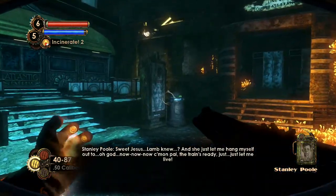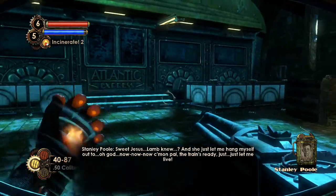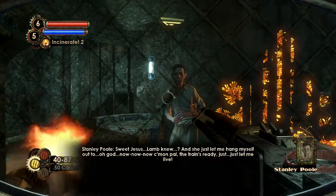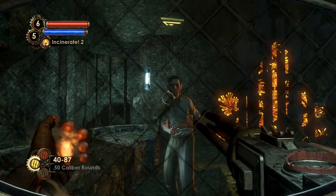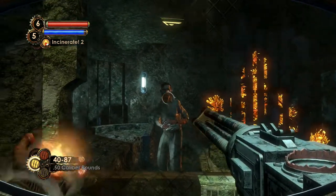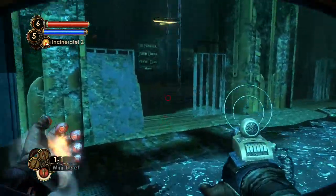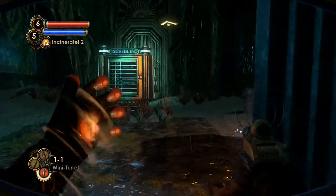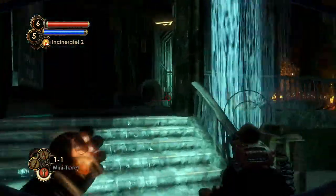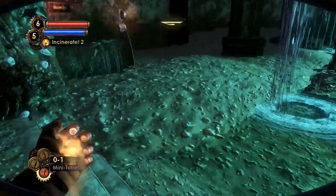Sweet Jesus. Lamb, no! And she just let me hang myself out — oh God! No, no. Come on, pal. The train's ready. Just let me live! So now we get another of these decisions. And as you might remember, we had to do the same with Grace Holloway. Kind of forgot about that. There are big sisters coming. Let's go back to the center area over here — a bit of space. Let's put down a few mini turrets and use the two I still have. Then armor-piercing rounds.